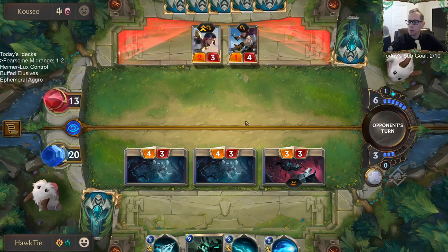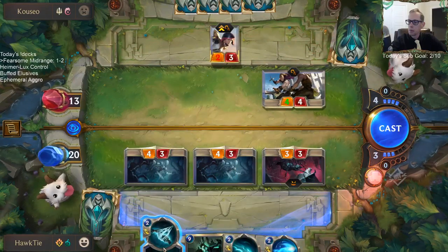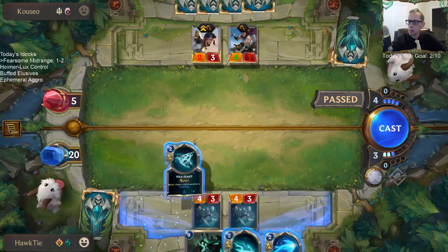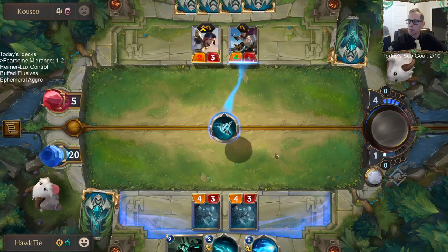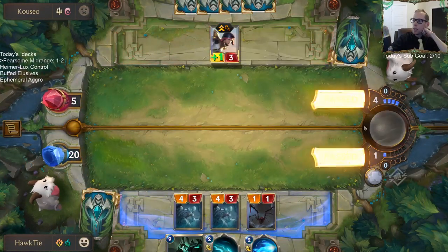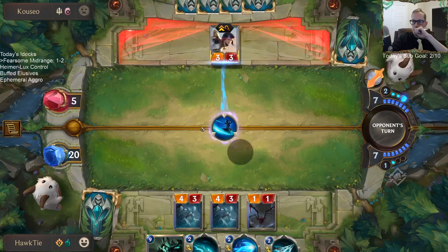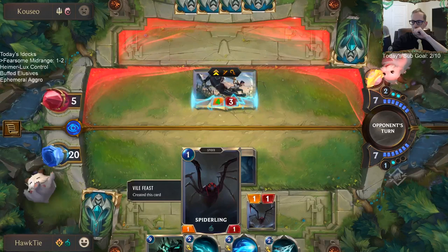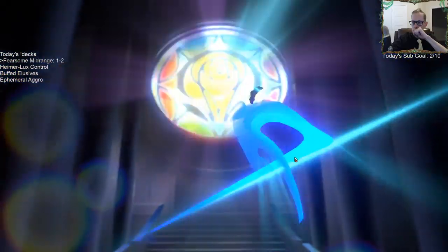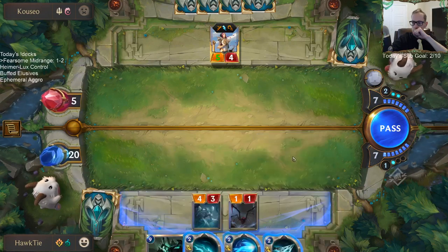So the plus-zero plus-three was temporary, but because Fiora is normally a three-three, I guess it doesn't go back down.